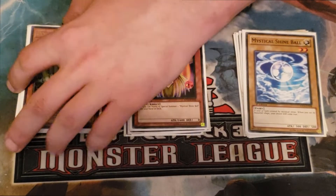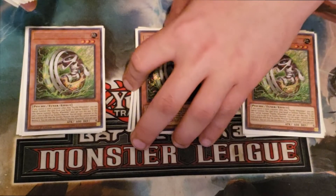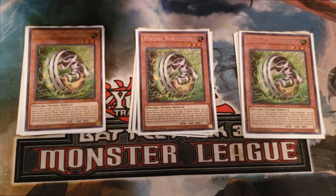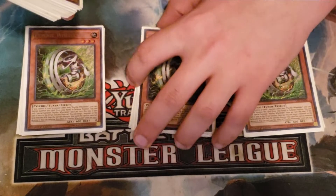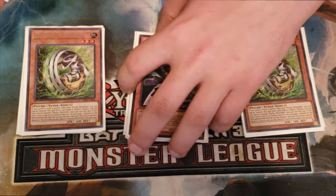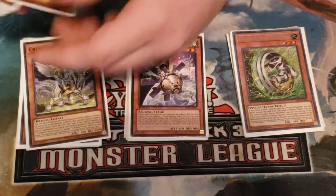That's it for the main engine. The rest of the monster lineup is mostly supporting engines, starting off with three copies of Psychic Wielder. This is our Needle Fiber target — anytime we have this monster and any level three on board, we can vomit this from our hand onto the board to immediately go into Needle Fiber. Our Needle Fiber target is going to be Mecha Phantom Beast O-Lion.